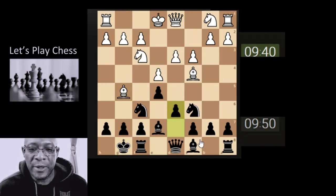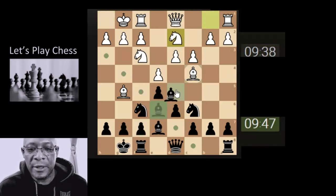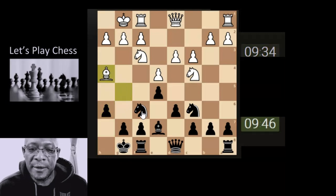Make some space for the white-squared bishop. Let's attack the white-squared bishop, because we like to do that. Let's take, let's attack the bishop with a smaller piece, and let's attack the bishop again with the bishop.